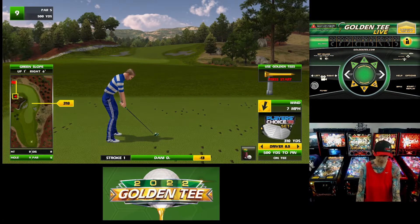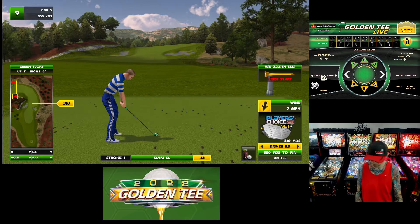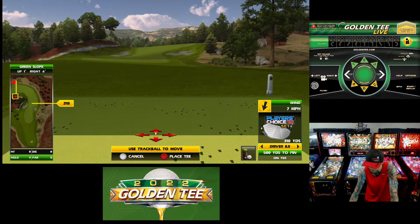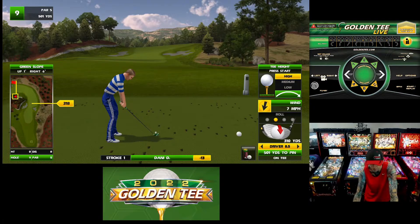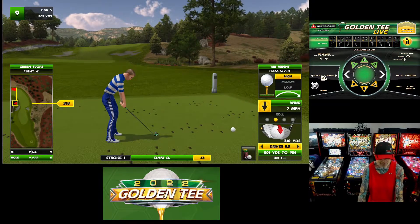That was a pretty good front nine — probably the best front nine I've had on this course. I've only played it a few times, but I can't imagine with an ace and a bunch of eagles I could do much better. I was kind of close to a couple other hole outs too. I'll have to take that all day and be happy with it — now let's just try to hold on for dear life on the back nine. That's usually the way it works with me and Golden Tee: great front nine, back nine not so much.